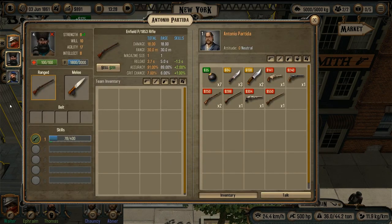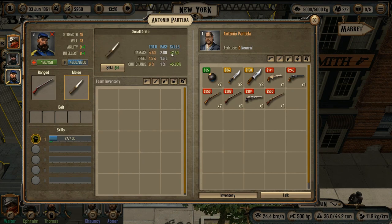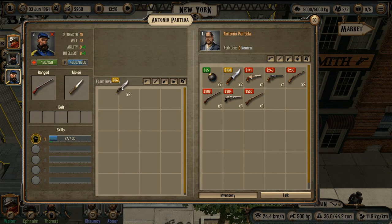Our next teammate Frank has a pretty good rifle — four seconds reload time is pretty fast — but the knife is useless and we have two good options in the store. One is for $84 and another one is for $138. Despite the damage being higher in the expensive one, I'm going to choose the hunter's knife because of the crit chance. 10% is a pretty good chance to do double damage.